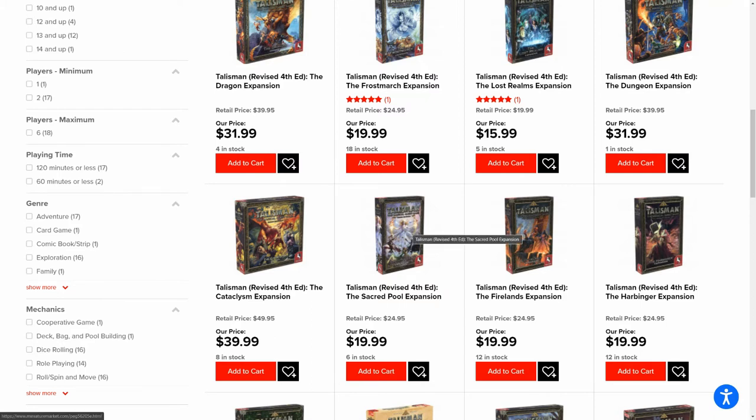The Sacred Pool is absolutely fantastic too — definitely get that. All these small box expansions have unique spells, and adding them to the spell deck gives you so much more unpredictability. The Harbinger is another NPC bringing procrastinating doom. You want to play the Harbinger with the Firelands expansion, because in the Firelands the map starts to get destroyed at the centre. Ideally, play one session with the Harbinger and Firelands, then for game session two bring in the Cataclysm expansion. That's the only route I'd play them in.